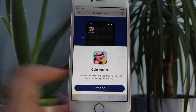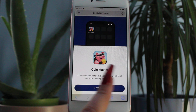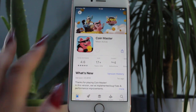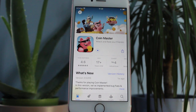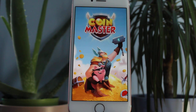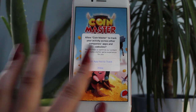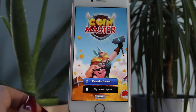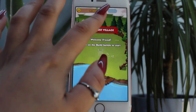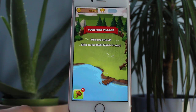So once you continue on, you're going to see something like this and it's going to give you some instructions. For this one it's: download and install this app, then run it for 30 seconds to complete this step — really nice and easy. So let's go ahead and do that, install it, and obviously we follow the instructions. You don't have to do anything extra. If it says run it for 30 seconds, run it for 30 seconds. So let's go ahead and run that. We're just going to run it for 30 seconds. I'm just going to click about, make it look like I'm active on the app as well. We'll give this literally a couple more seconds and then I'll show you guys what's next.